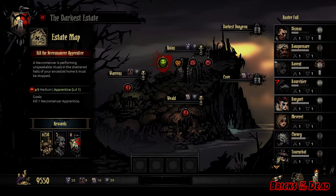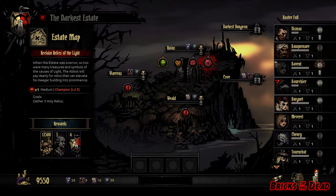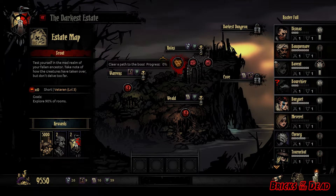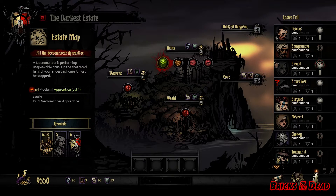When you embark, you've got a few different areas to choose from. You start off with just the ruins. You'll see four different circle icons representing different quests you can go on: reclaim the relics of the light (gather three holy relics), purify the altar (activate three corrupted altars), scout (explore 90% of the rooms), and kill the necromancer apprentice. When you first start, I think the only quest is scout, but as you do more you unlock more things. You start unlocking different areas — the warrens, the cove, and eventually Darkest Dungeon. The Darkest Dungeon and the cove aren't unlocked yet. This game is still in early access.